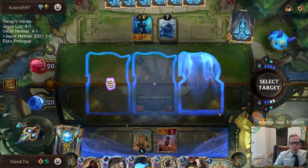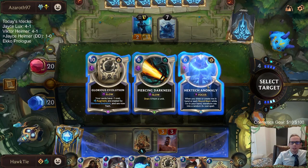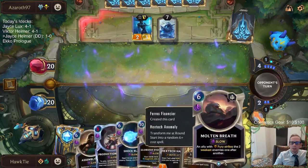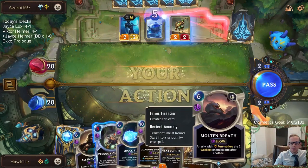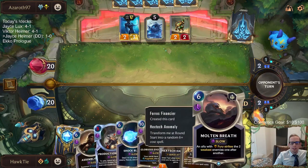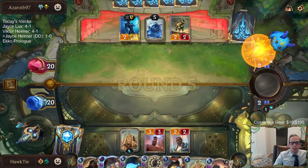It's not really that great to have two of those out in play. How do I get Molten Breath every single time with this card? So just doing that again — maybe we hit Ruination, maybe we get lucky with that.